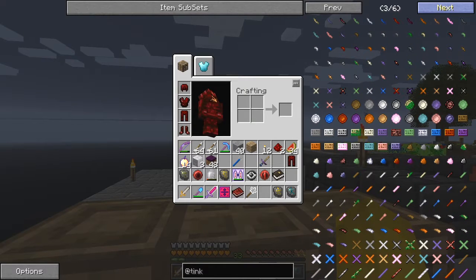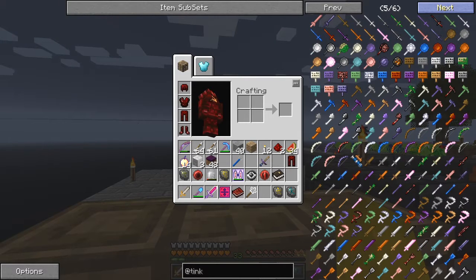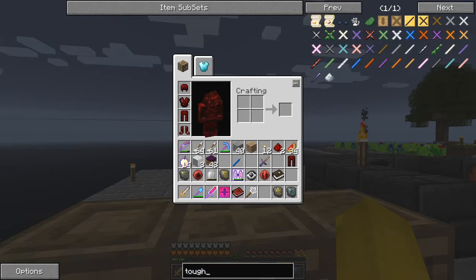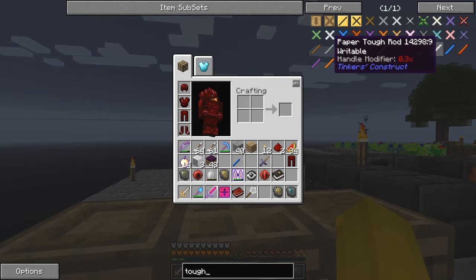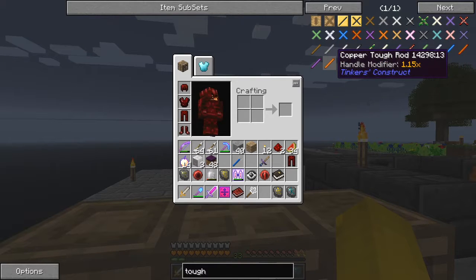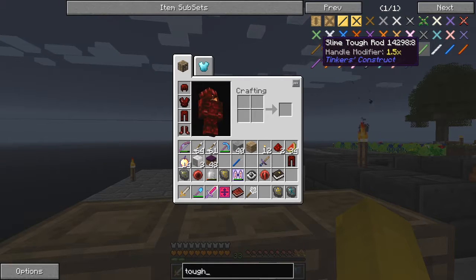I can't see it off the top of my head but it can't be very far down here. There are so many different components. I'll tell you what - it uses the aluminium tough rod, so let's look for the tough rod. Iron tough rod, stone tough rod, bone tough rod, paper tough rod - where is an aluminium tough rod?